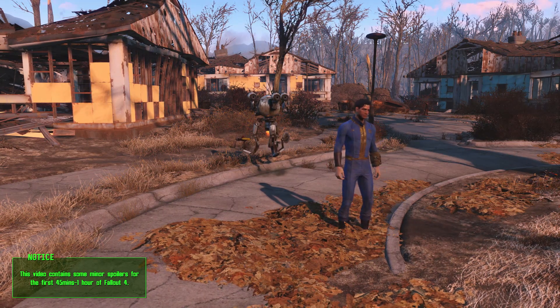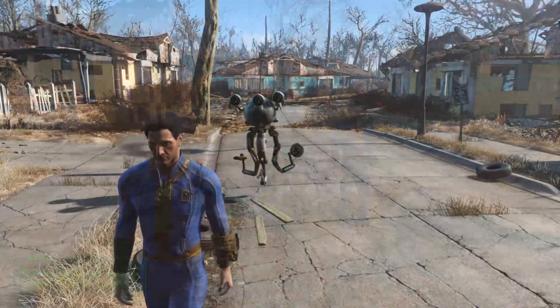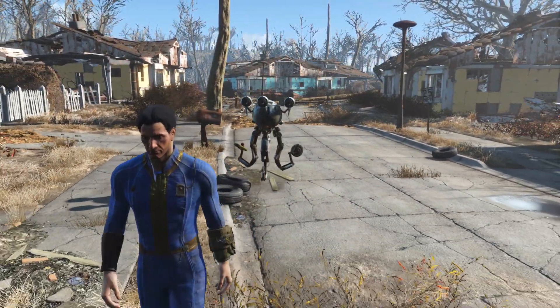Let's start off with Codsworth, arguably the simpler of the two. Codsworth is a Mr. Handy robot that originally served you, the main character, before the bombs hit and all hell broke loose.